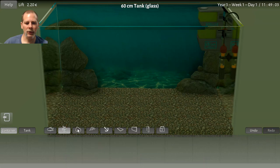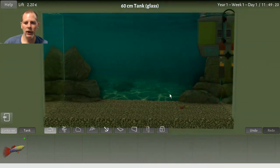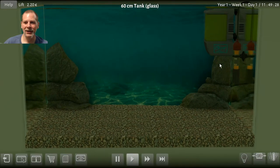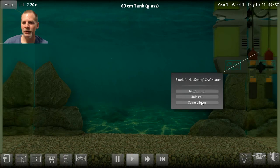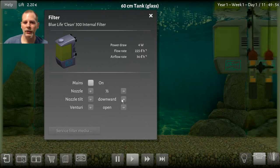And then we can put in our plants — didn't we buy plants? I could have sworn we bought a plant or something. Just the fish then. Probably don't want to put them in there yet — it's probably a little cold. Let's go back to the tank and watch the temperature. We're going to turn on the filter. Open the nozzle — you get lots of bubbles. And then we can go downward, straight, or upward.